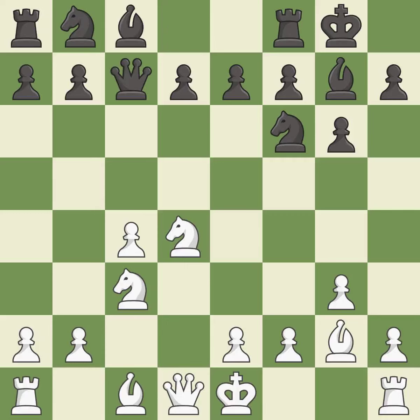This develops a queen off its starting square, getting it into the action. It is the last book move. This offers an equal trade of pieces — it is best. After all captures, this is an equal trade.